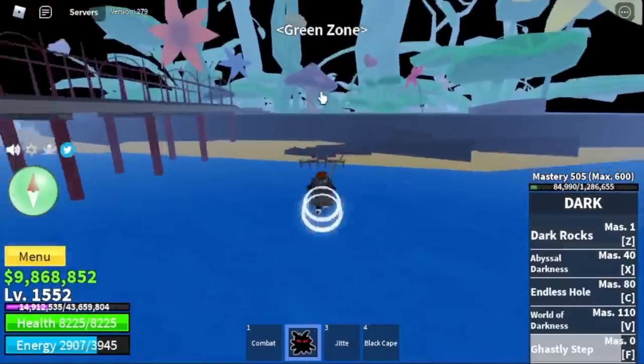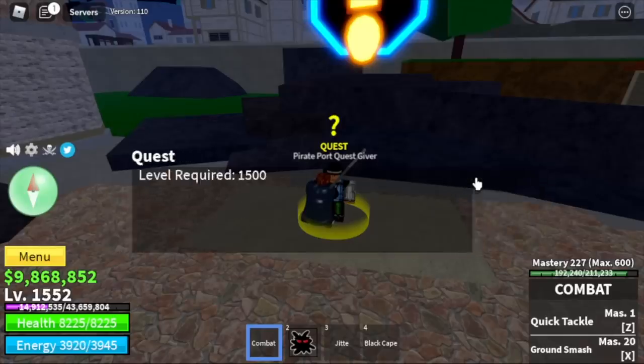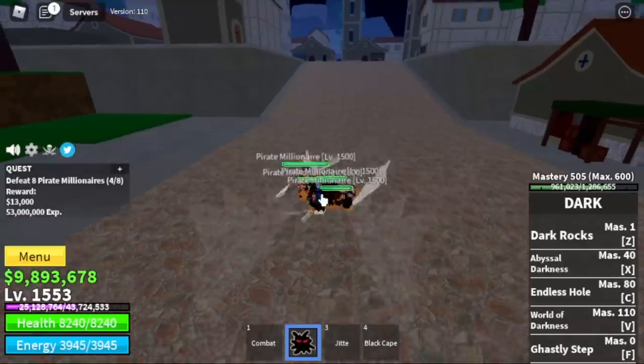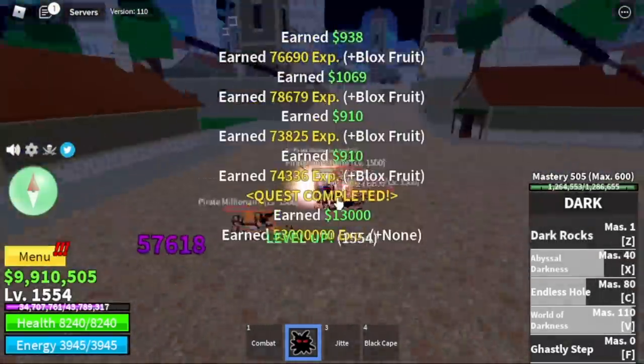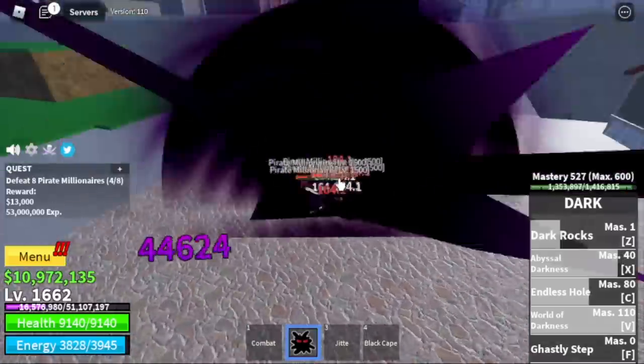Finish all the quests, the Coliseum Quest, head to the Green Zone, and welcome to the third sea. Our first target is the Pirate Millionaire. One Z skill, C skill, X skill, and finish everything with the V skill. We're gonna keep on grinding here until you reach level 1,675. Take note — if you follow this, you will grind a lot faster.